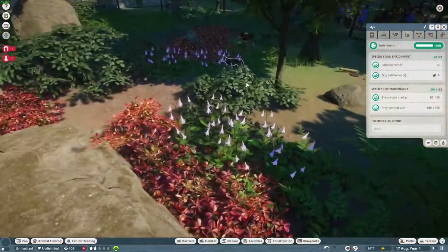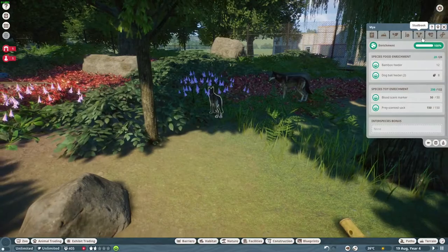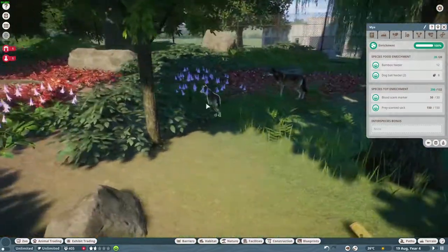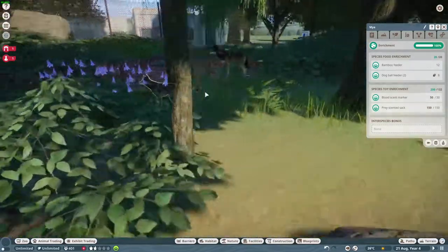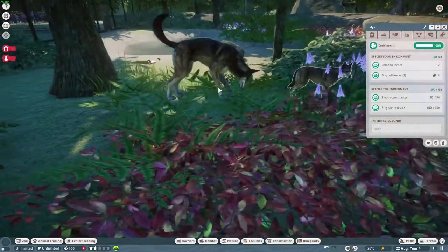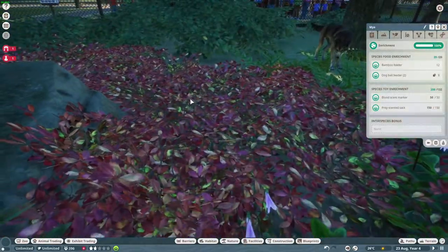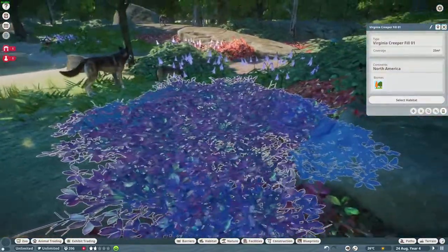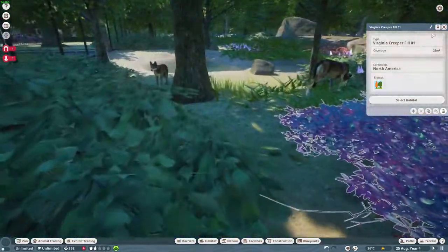They originally used dingo enrichment because that's the file base I used for them. I took out the tug rope and water pool because it looked more like dog enrichment than wolf enrichment. And apparently the Virginia creeper is the strongest plant in the world right now - it can support a full-grown canine standing on top of it.